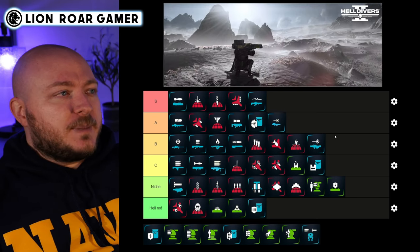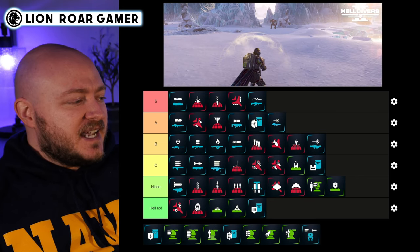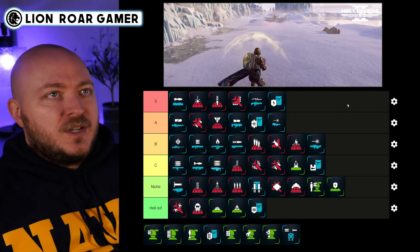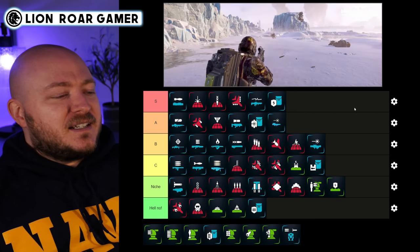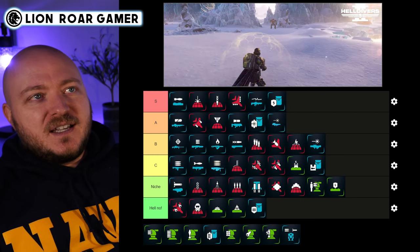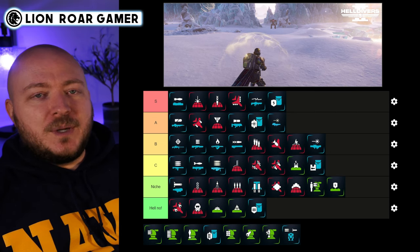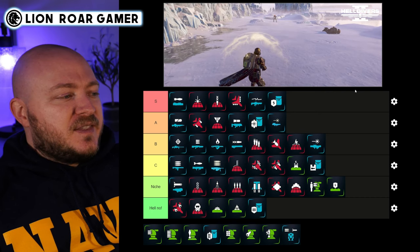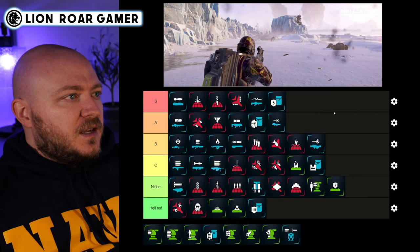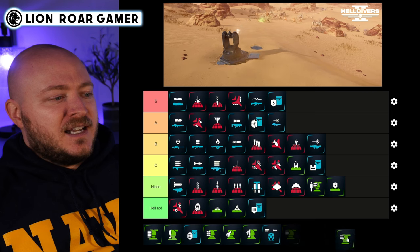The Shield Generator Pack — I've been talking about this one a lot and it's S tier. It is the best defense in the game, which is why you see so many people running with it. When bile spewers and such are spewing poison on you it just bounces right off the shield, you can run away without being slowed down — it's an amazing stratagem.